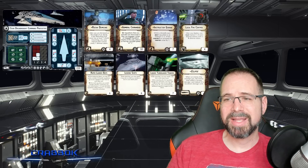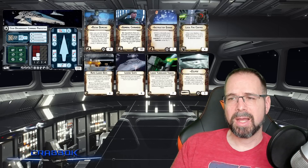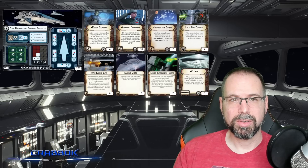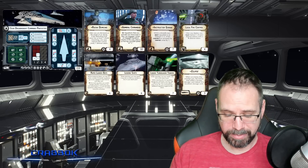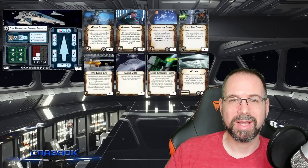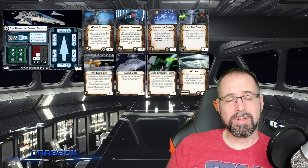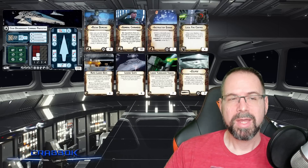I've got Riva Demesni — after you're declared as the target of an attack, if the defending hull zone has at least one shield, which a ship this big probably will, you can exhaust this card to ready a defense token. If you're doing some fancy stuff with Local Fire Control, that could potentially allow you to maximize having to replace a defense token — so you might be able to salvo multiple times in a single round, taking advantage of that firepower. I like Riva and Local Fire Control working together. Destructor Goran is just good for shooting squadrons. Rapid Launch Base is also pretty cool on here because you have so much room to deploy those squadrons, taking advantage of the size of the ship — Rapid Launch Base and Eclipse are both taking advantage of the size.